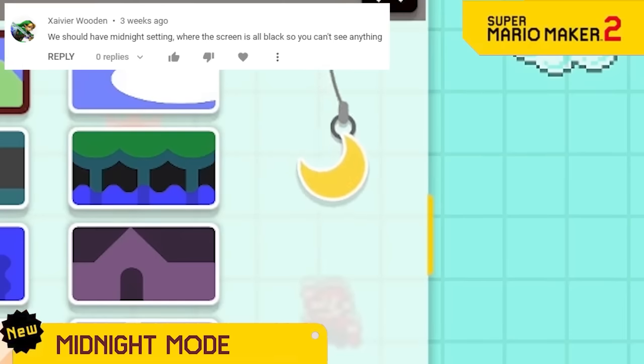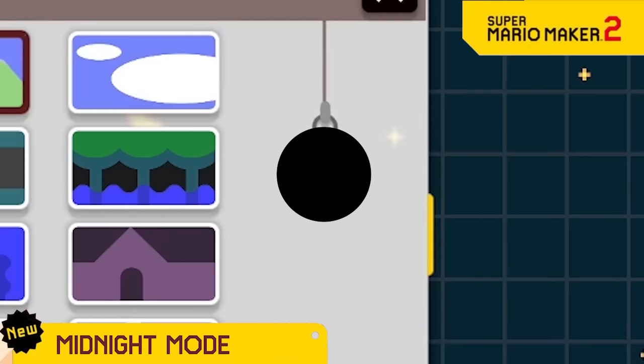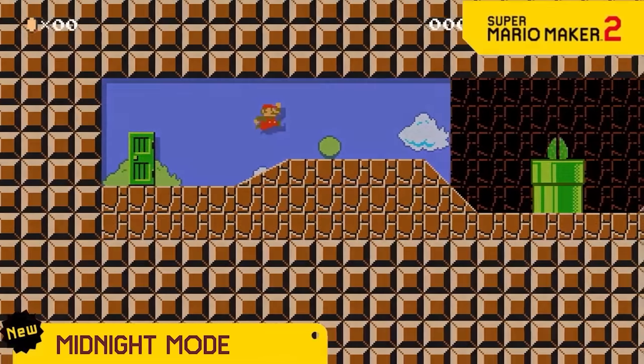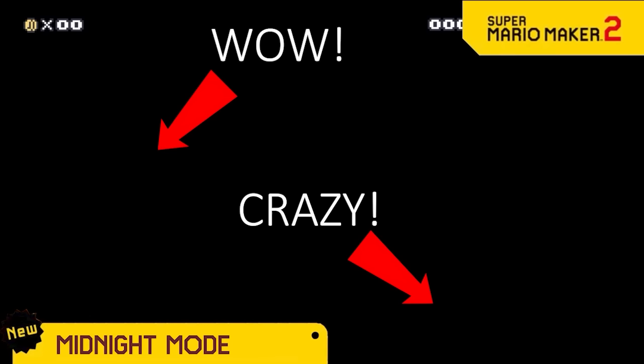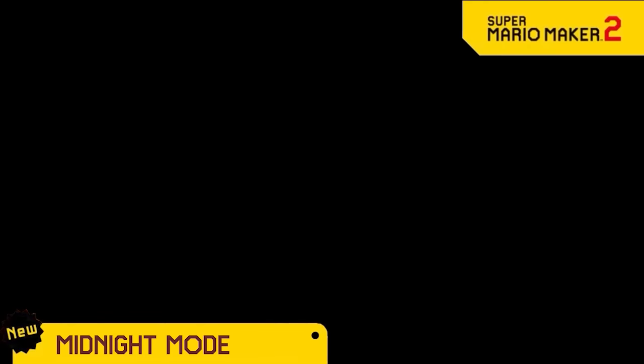We've unveiled some great alternatives to the sun and moon, like Evening Mode and Black Hole Mode, so now we're unveiling Midnight Mode! This will turn any level into complete darkness, including the player! Look at this crazy kaizo level at midnight, and how about this complex puzzle at midnight? I would say the combinations are endless, but you can't see anything, so you wouldn't even know.